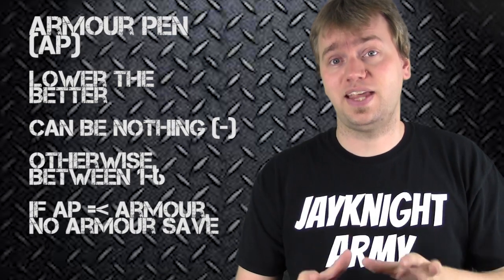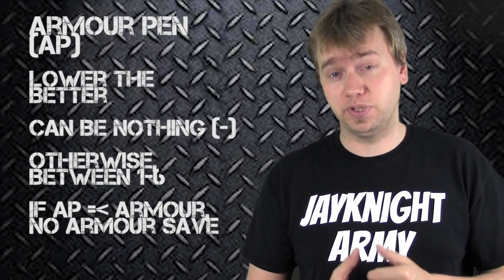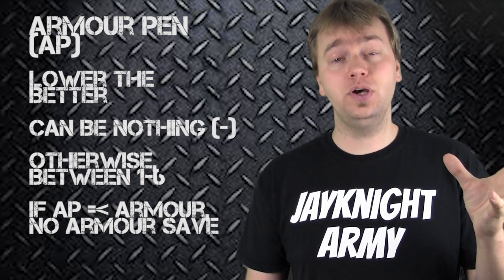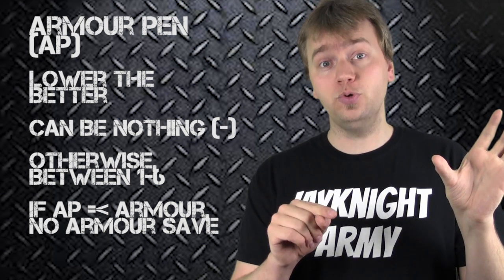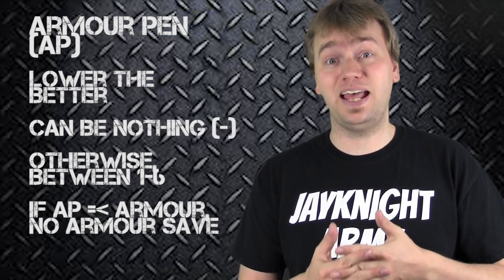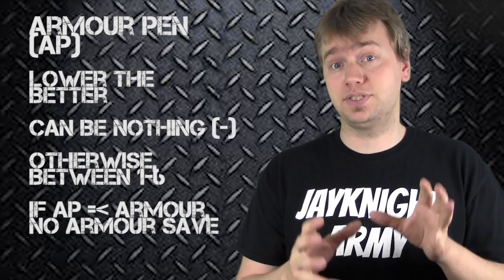The next important stat in a weapon profile is the armor penetration, or the AP value. This is the opposite of the strength — you want this value to be as low as possible. This value is used to determine if the weapon goes through the armor save of the unit being shot at. You compare the AP value to the armor save of the individual or squad being shot. If the AP value is equal to or less than the armor save, that person's armor save is negated and they don't get an armor save as a result of being shot by this weapon.